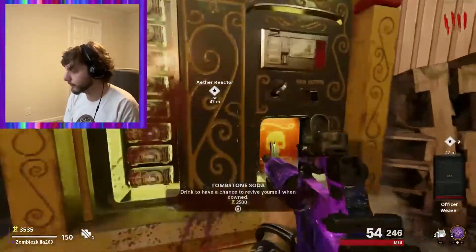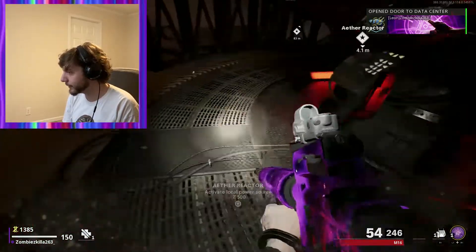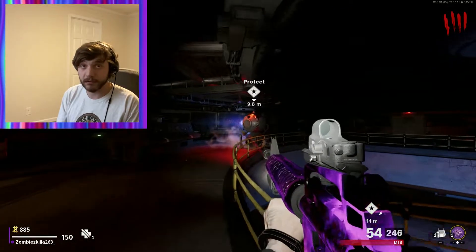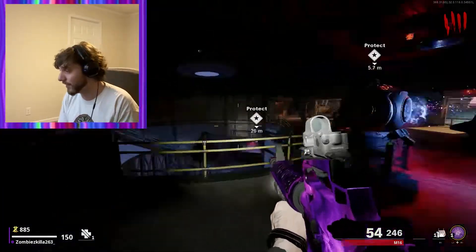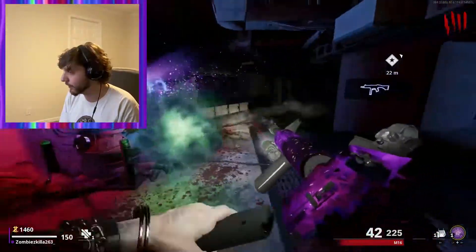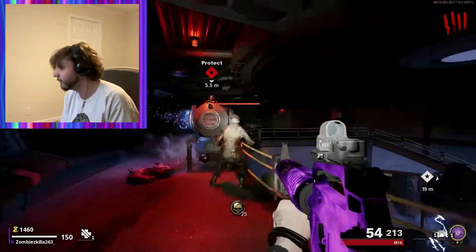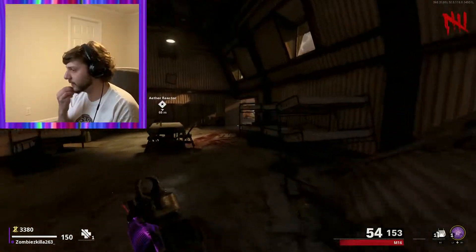I'm taking this 100 points — this is mine. Aether Reactor, let's go — 500 points. The wonderful thing about this is when you've collected all the zombie souls, it gives you 1,000 points, which is fantastic. For some weird reason, the zombies are really hard to hit when they're hitting the machine. They become head dodgers — they just bob and weave. We got the second one finished.